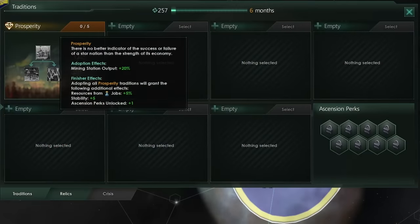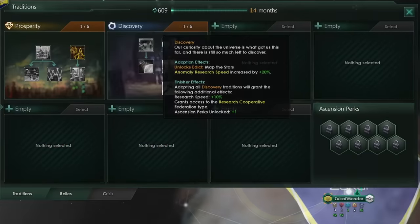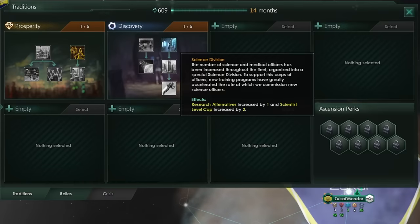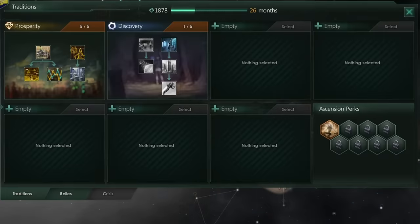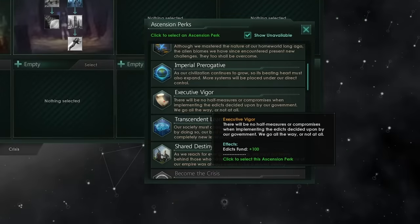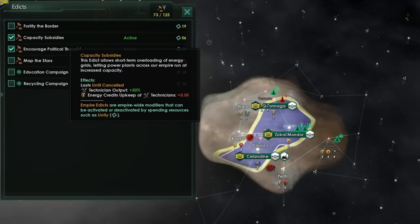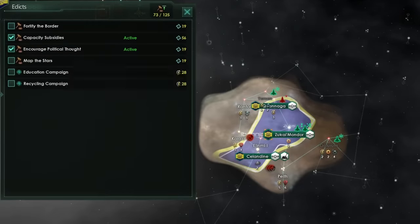When it comes to traditions, start with the Prosperity tradition and then take Standard Construction Templates. After that, I would spec into Discovery and just take Science Division to increase our research alternatives — that is very helpful early on to make sure you get the technologies you need. Then go back and complete the Prosperity tradition tree. The finisher effects here are fantastic. I would use the ascension perk to take Executive Vigor, allowing me to trigger the Capacity Subsidies edict all the way across my empire.